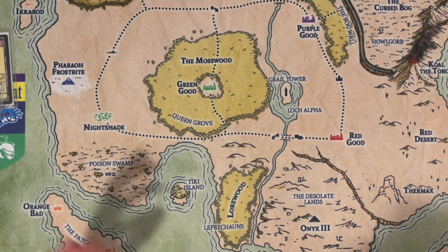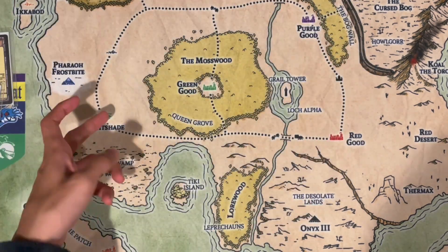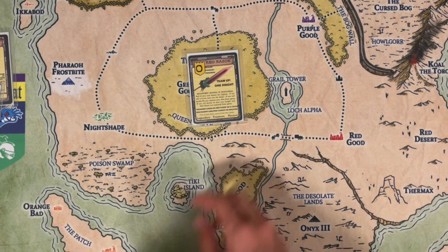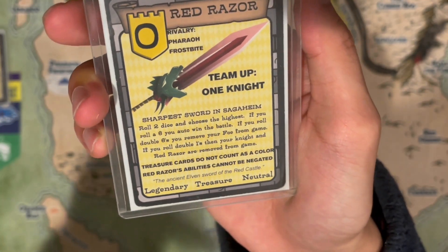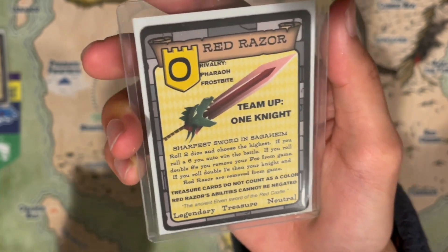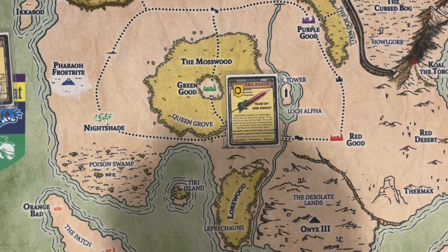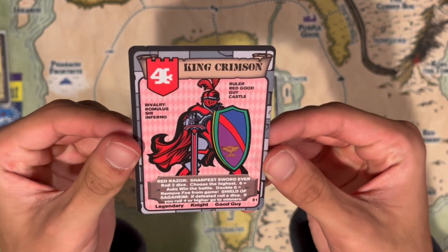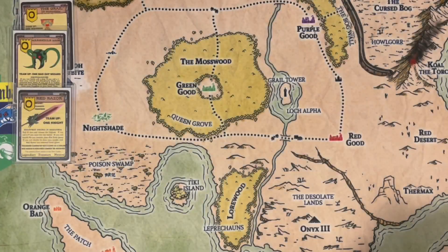Now moving on to the swords. Each castle has their own sword — the blue guys have one, purple, red, and what used to be green. They all have a magic sword. The first one we're going to go over, probably the most well known, is Red Razor. Roll two dice, choose the highest — if you roll six you auto win the battle, if you roll double sixes remove your foe, double ones your knight and Red Razor are removed from game. This is probably the most well known because it's linked to the very popular card King Crimson, who is a gauntlet champion and absolutely destroys everyone in gauntlet because of that six auto-win battle.